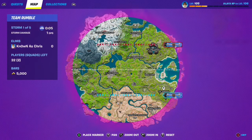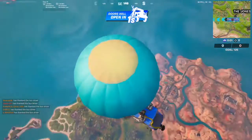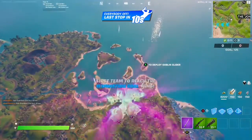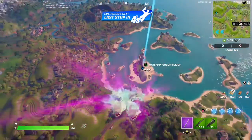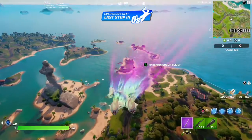Here is our flight path — pretty much down the middle, not a bad spot at all. We're gonna head to this island, then go to Mighty Monument, and then to finish it off we're going to the Sanctuary. Easy peasy.